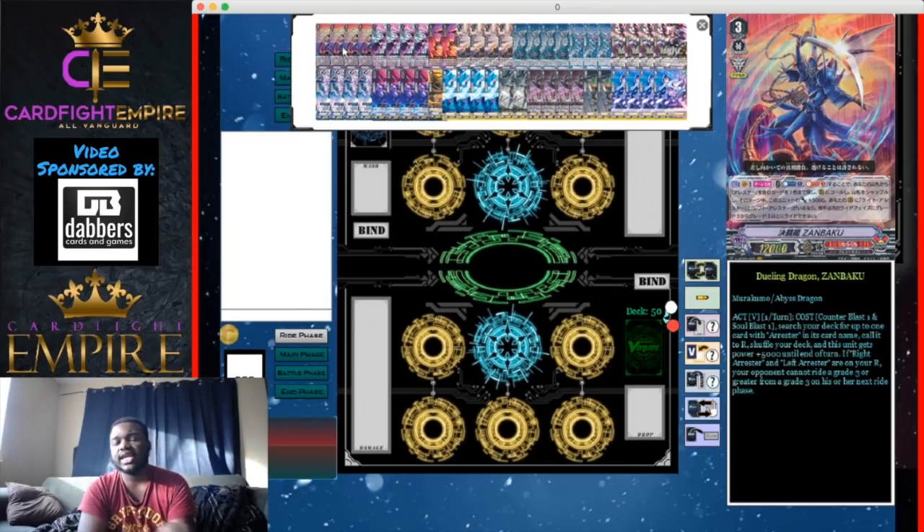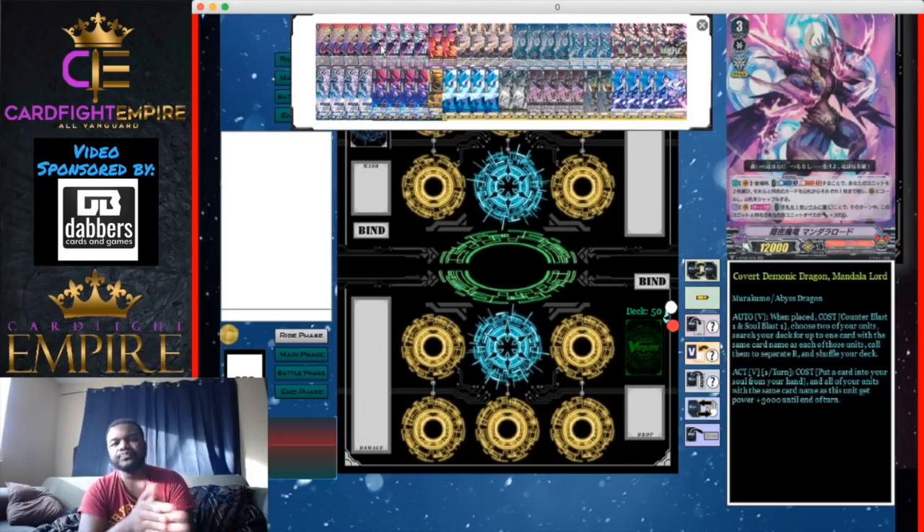Locking down your opponent for a single turn in standard is really cut-throat. It prevents advantage from their vanguard drive checks and vanguard attacks — many standard skills trigger when your vanguard attacks. You can avoid Kagero Waterfall, Dragonic Overlord, Imperial Daughter's reride, and the new Pale Moon Golden Beast Tamer skill. It's really good to lock your opponent down for a turn, especially as an excel clan where you can push for game.